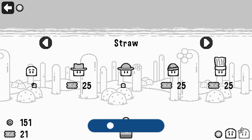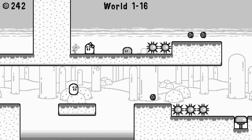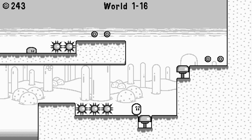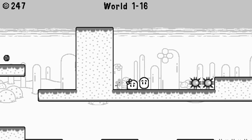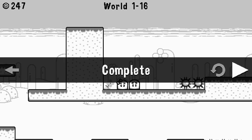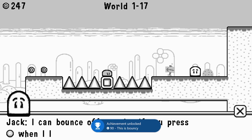Levels do get harder — expect jump pads, enemies, spikes, just to name a few, to make levels more challenging as you progress. There isn't a story except you need to get from one part of the level to the next to save Jill, or as we know from earlier, switching it around — Jill to save Jack.